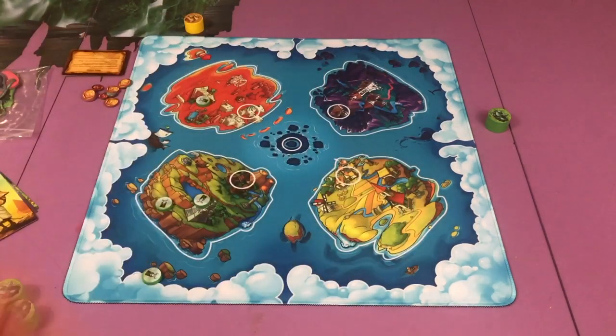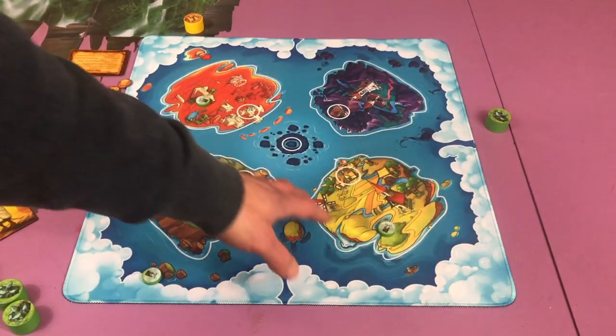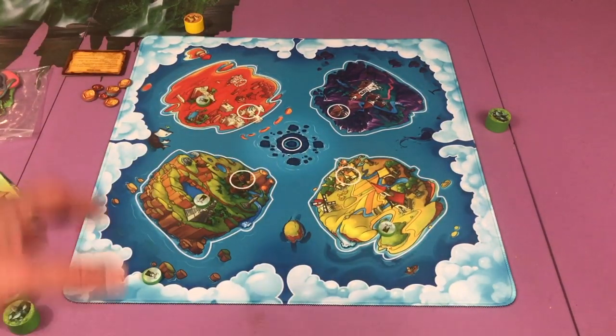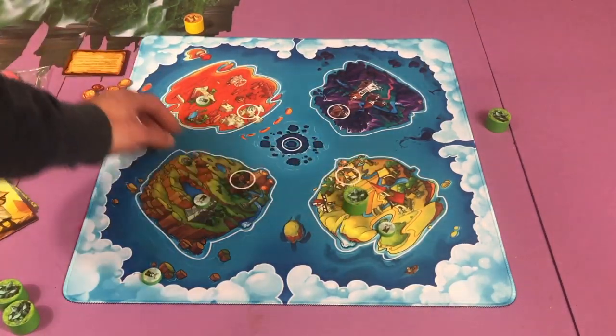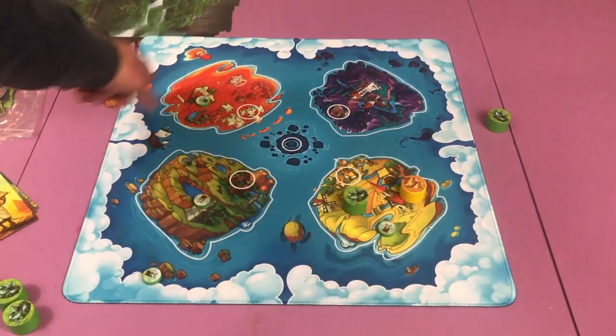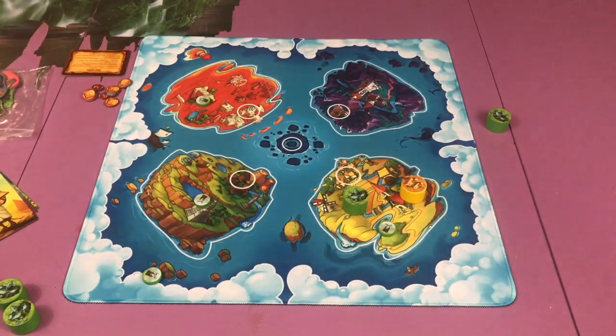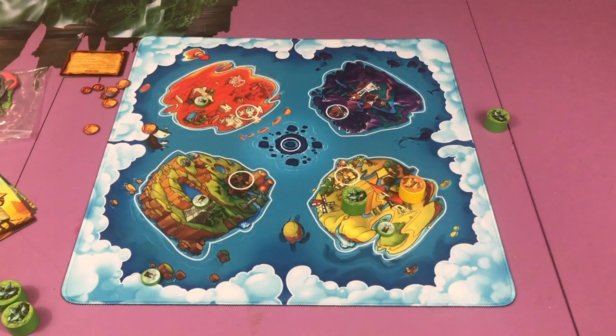And then you're going to count score at the end of that round. There's going to be four rounds in the game. You're going to get one point for every island you have presence on, and you're going to get an extra two points for any island that you dominate. So if you have more pieces than another player, you dominate it. So I would score one, two, three, four, five points in this case. Whoever has the most points at the end of the game is the winner.